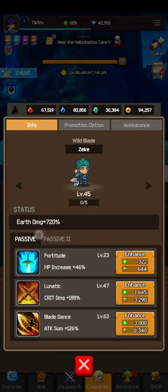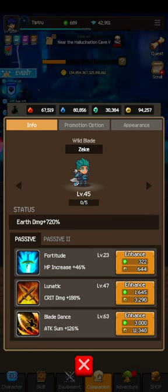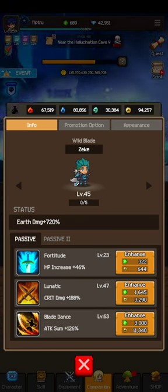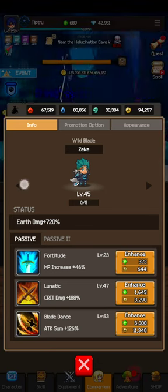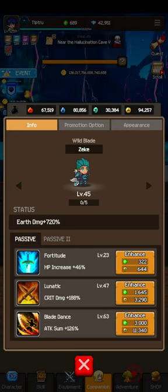For Zeke, HP increase is an all-right one but there are other places to increase HP - it'd be better to upgrade accessories or increase character enhance and growth stats. Critical damage is another one that'll increase attack. I'm not sure how it compares to Blessing of Forest, but it looks more expensive, and if you notice some skills are way more expensive than others, that's a huge indicator that they're better.